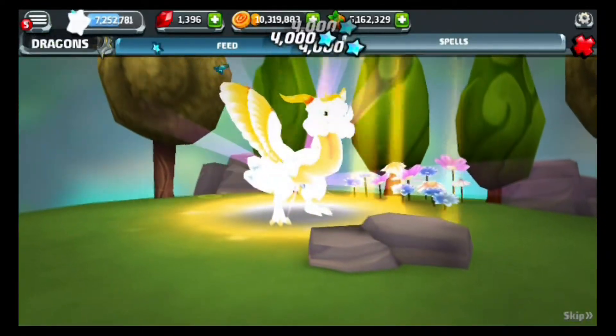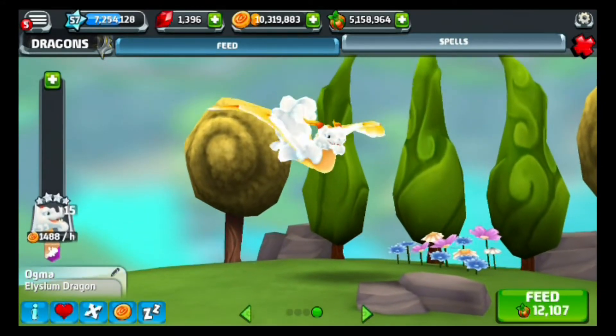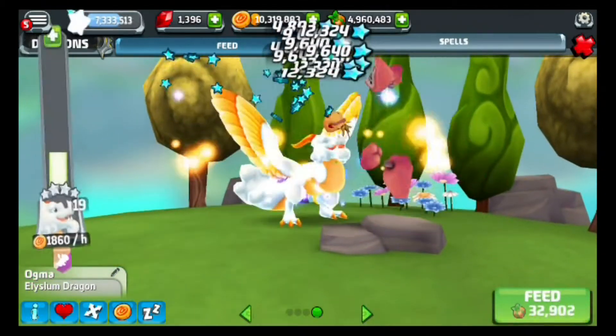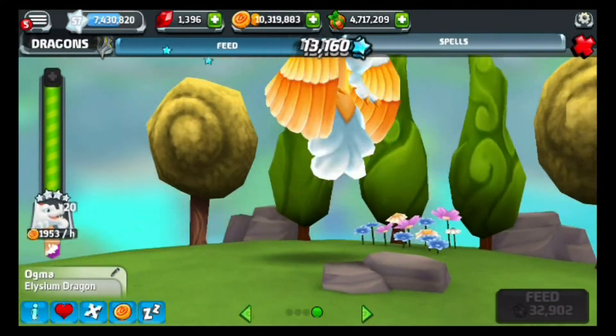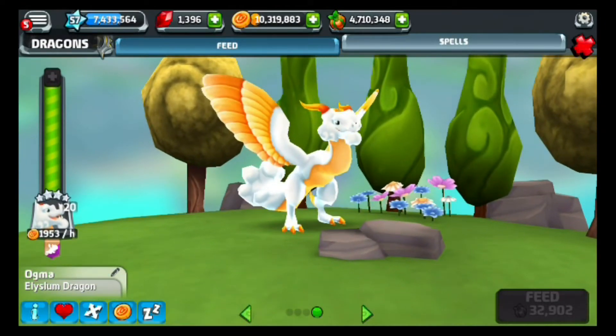Here's his adult form at level 15, guys — pretty cool little dude. Now let's take him to level 20 to see how much gold he produces. At level 20, he produces 1,900 and also 53 gold an hour — pretty cool.